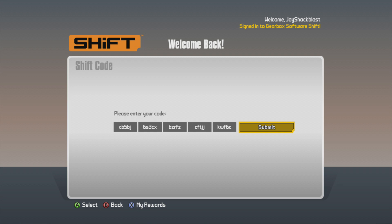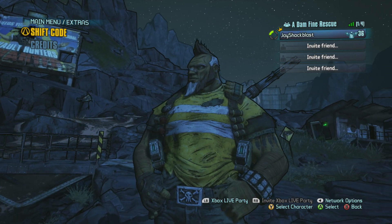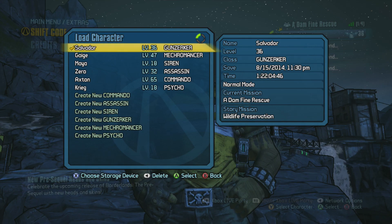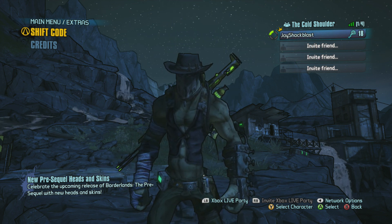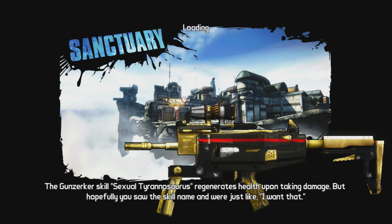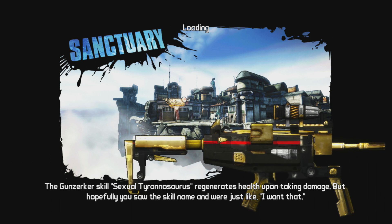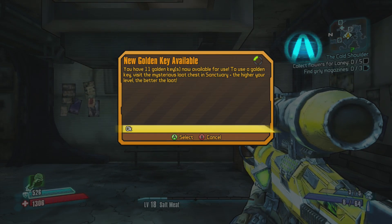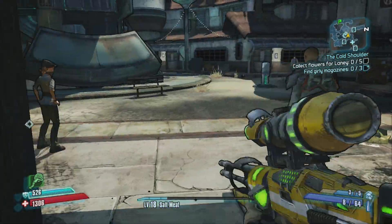What's happening everybody, JayShockblast here, about to enter the final shift code for Borderlands Pre-Sequel to have one of your characters look like a character from that game. The last one is for Craig the Psycho — I don't really have him leveled too high. He's going to look like Scav, who will be in Borderlands The Pre-Sequel, available on October 14th in North America and October 17th everywhere else in the world.